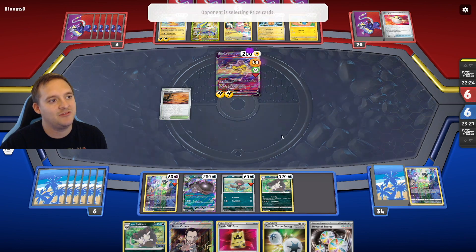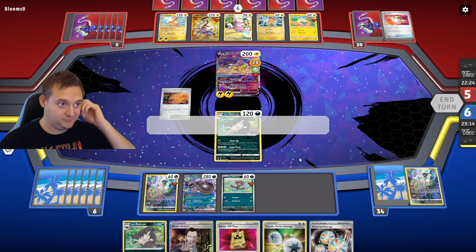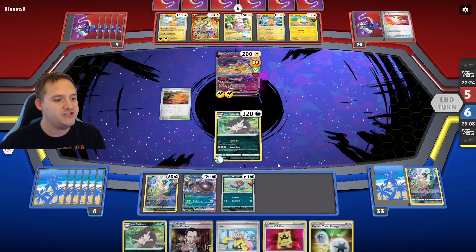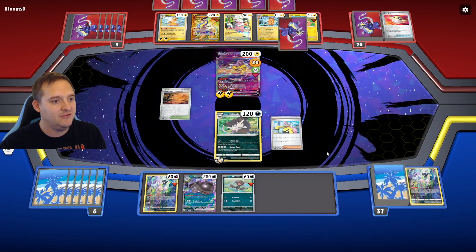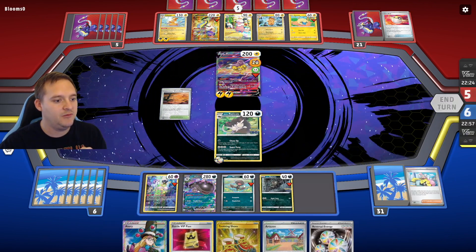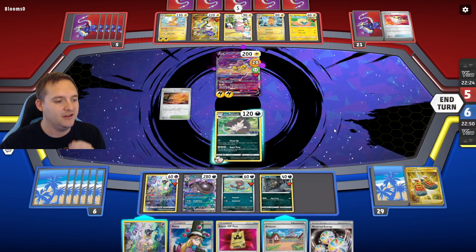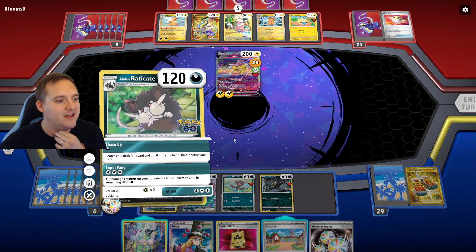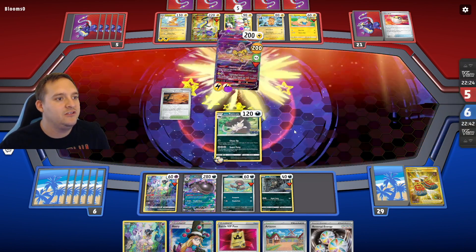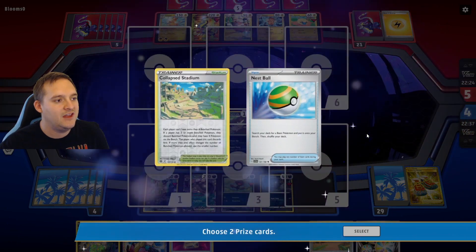Palmazon has free retreat which makes it annoying, but it's okay. We got an Iono — actually really good for us. Let's play Reversal Energy, then play Iono — we don't technically need what's in our hand. We mess up their hand, putting them down to five. There's a Rattata and a Reversal Energy — great. Let's play Rattata and Trekking Shoes, put that in the discard because we can get Dark Patches later. Let's just Super Fang. Avery is going to be really good too — force them to discard two of their Pokemon. Prizes four and five look good.